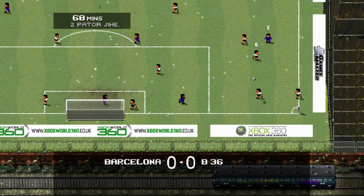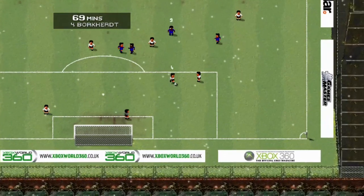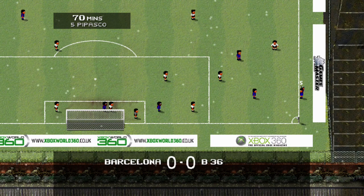The best way to do this is to play local multiplayer with a friend. You're better off playing as Barcelona as they're quite a good team, against F36 or B36 — I can't remember; I played them enough to know who they are when you'll see in the video.